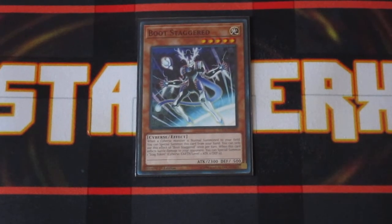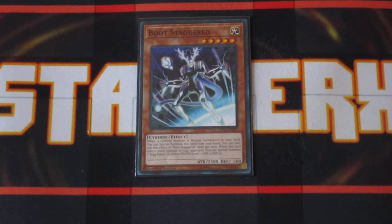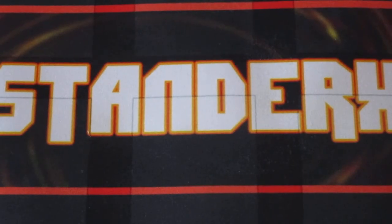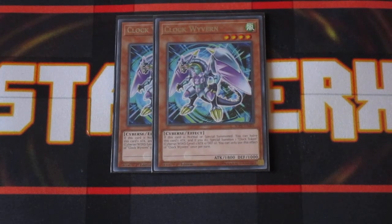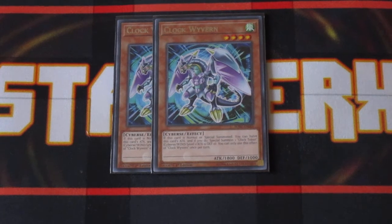Boot Staggered is a level five monster, pretty awesome. Whenever it inflicts battle damage to your opponent, you get a token, which is a level one monster, and that can help build up more boards because it gives you an extra body. Two copies of Clock Wyvern — Clock Wyvern is pretty necessary in this deck considering that you have to utilize it as a fusion material for Cyber's Clock Dragon, but it also has an awesome ability. You can cut his attack power in half and special summon a token, giving you that extra body on the field to do more plays.